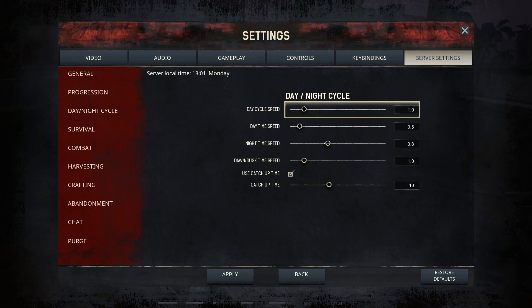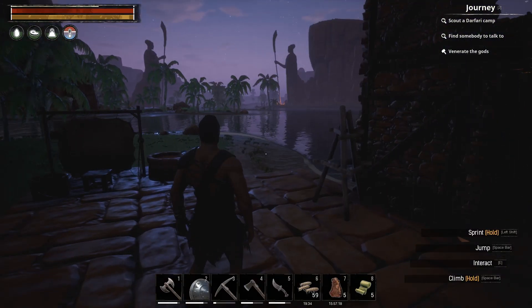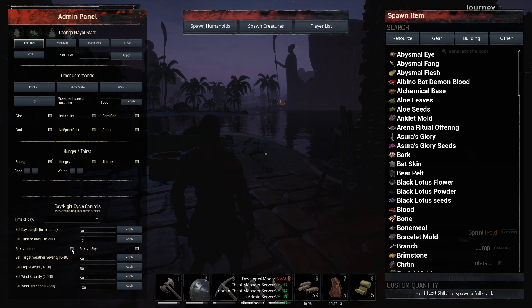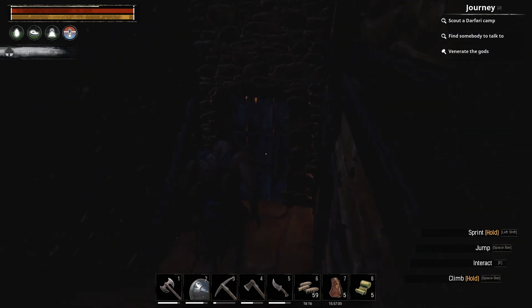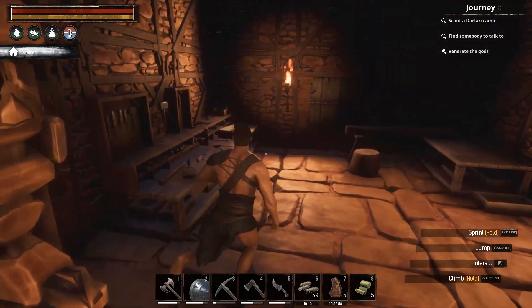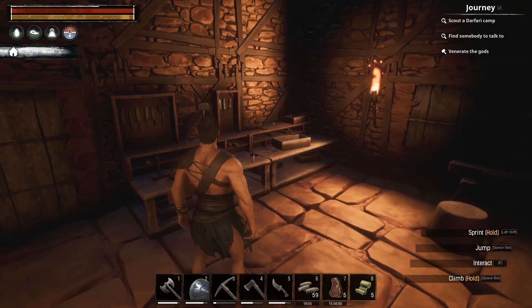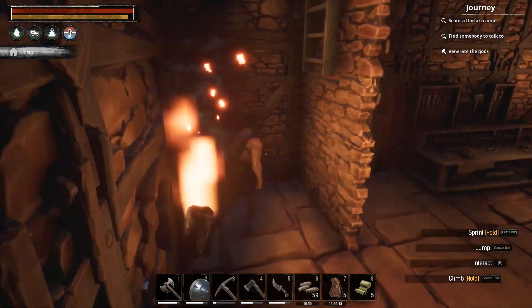I'm turning night time up, and we'll see how that works. I don't want to totally get rid of night — there is a way to do it though: wait till daytime, press escape, go to admin panel, and freeze time. You could freeze the sky in daytime and still have time going by. I want it to be more like Seven Days to Die where I can get through a full video during the day. Just let me know — do I turn that setting up or down to make days longer?